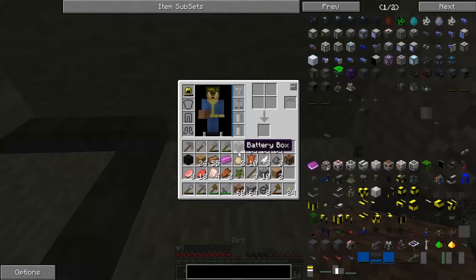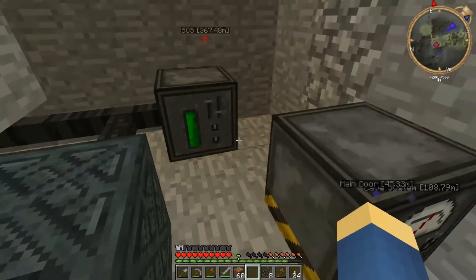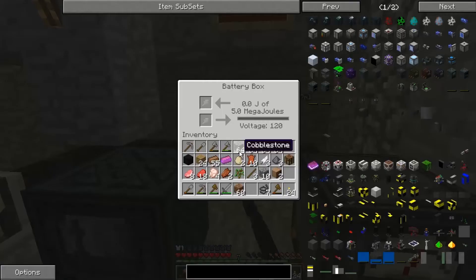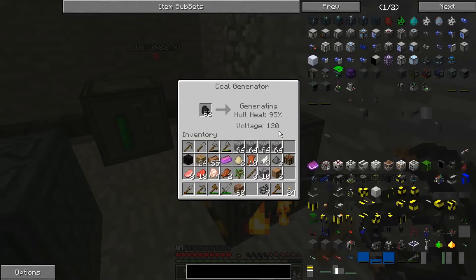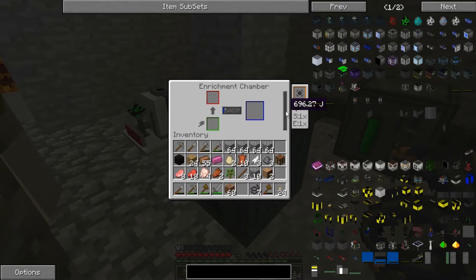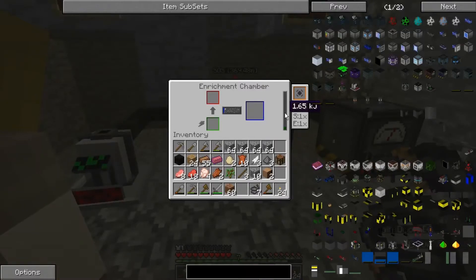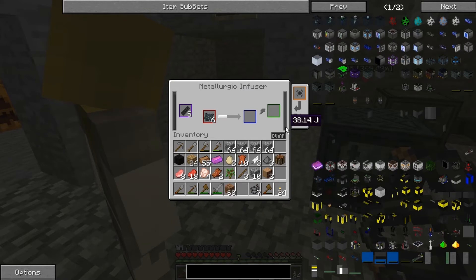It seems the battery box... now it's not generating. So it generates when it's got somewhere to go. The input is red, so doing it like this... it's now generating power. It's generating hull heat — now it's actually generating power. Power's going into the enrichment chamber. It's going straight through — the thing on the right is filling up with green. And so is the metallurgy confuser.